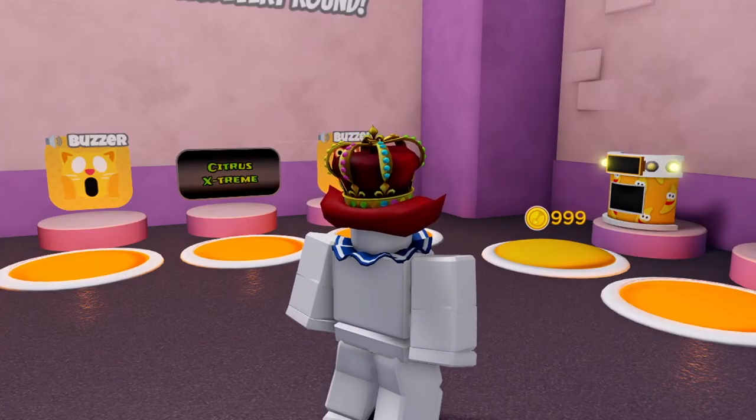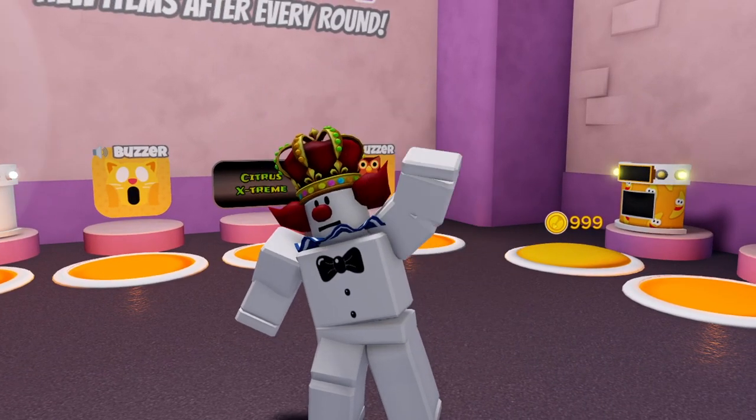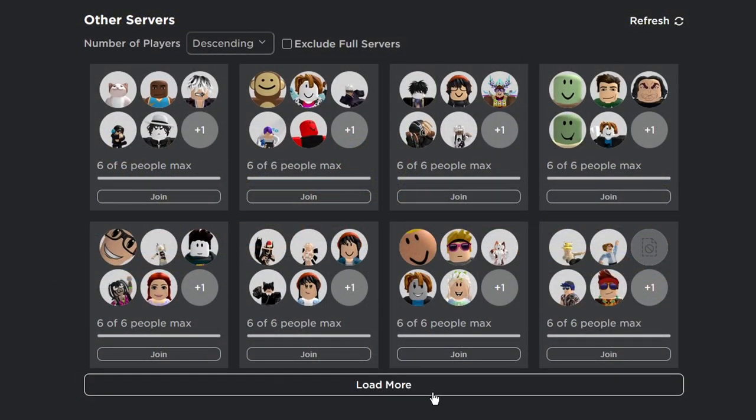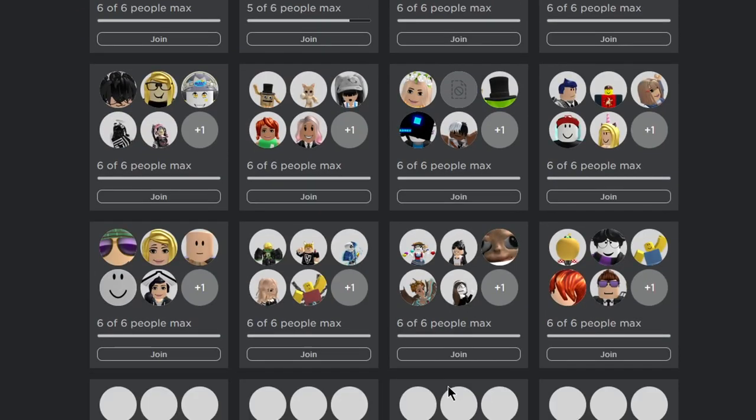Step 2. You have two options in this part. Earn more coins by playing more rounds and pray that the podium will appear in the rotation. Or, if you're very impatient, go through the server browser and find a game with the podium in it.